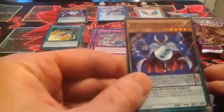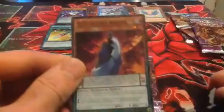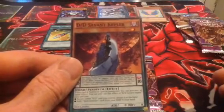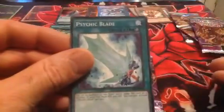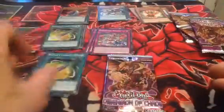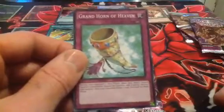Next packet. We are coming in with a Formage, a Mirror Conductor, a D.D. Salvant Kelper, Super Heavy Samurai Drum. I like to keep them in separate piles there. A Psychic Blade. Greville Impact. Raptor's Ultimate Mace. Dark Contract with the Swamp King. Grand Horn of Heaven.